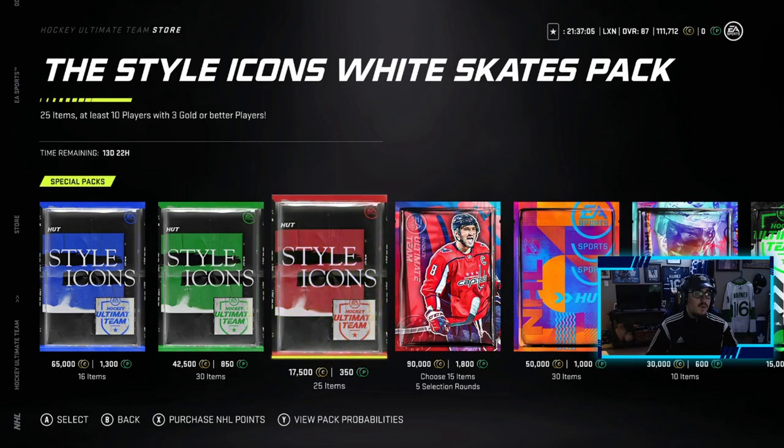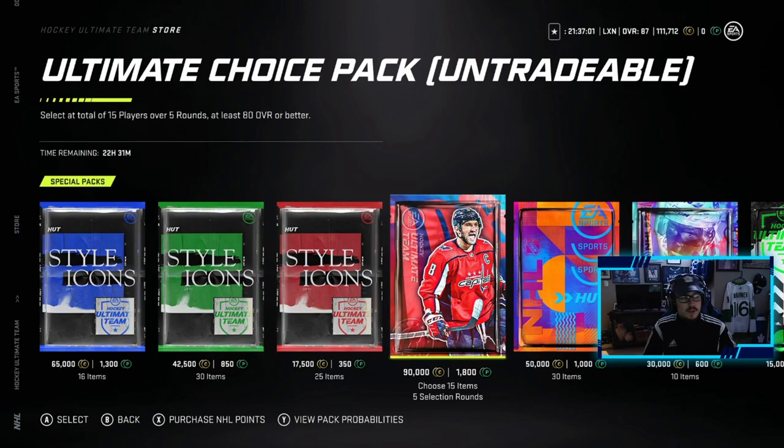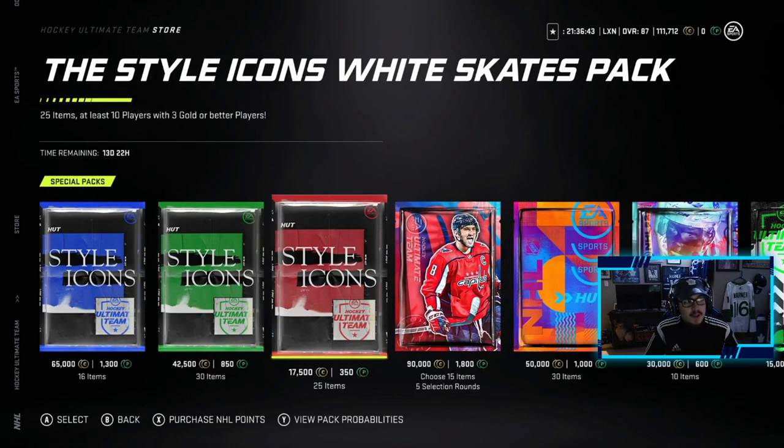We are going to be opening up two of these ultimate choice packs. Looking at the probabilities, this one is untradeable, so if I were to pull a Matthews or something I'd obviously keep it. We have a 30% chance at a 90-plus player and a 69% chance at an 86-plus player. Time to load the points onto the account and open up these two packs.